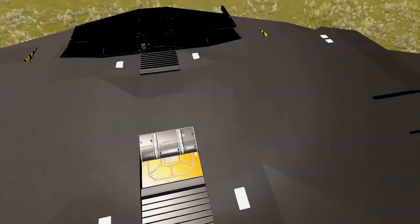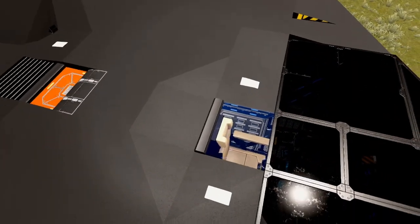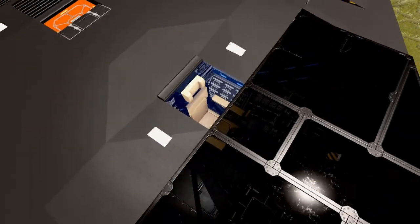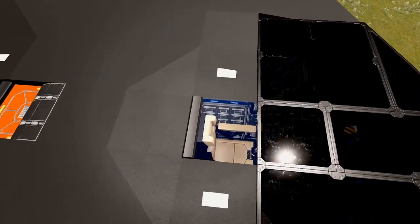I was kind of expecting a cargo compartment here. This is the cockpit. Imagine... yeah, there are always a bit of issues with this build and style.